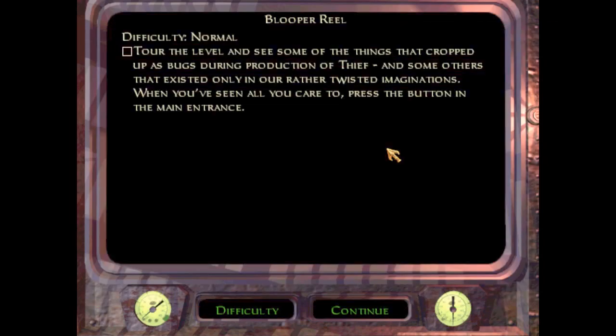Which, as you saw, has a pretty high budget intro. That was a better budget than I could have making an intro. Objectives — it doesn't matter what difficulty you're on. I'm going to put this on normal so I can have the extra health. All it says is to explore the level and see some of the things that cropped up as bugs during production of Thief, and some other that existed only in our rather twisted imaginations.